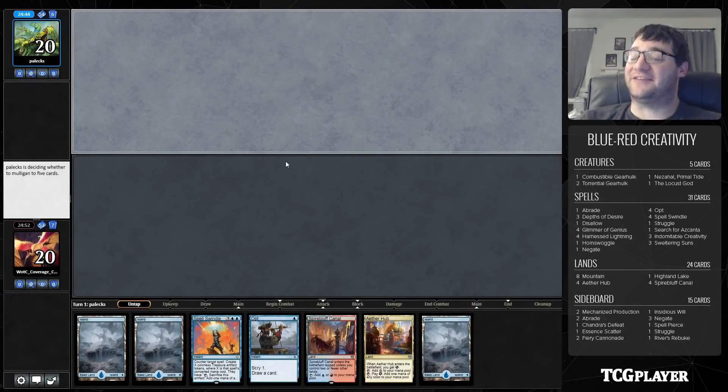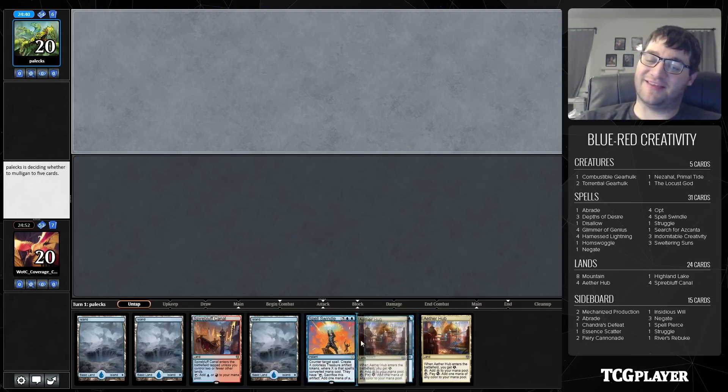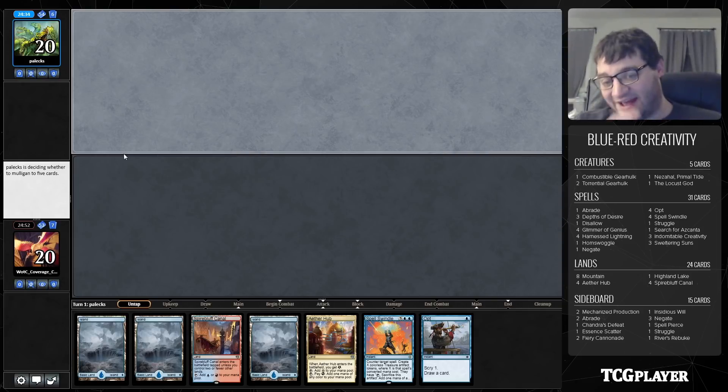Hello everybody and welcome back to Solving Standard. I'm Corbin Hossler and this is a fun brew — Indomitable Creativity. Shout out to Andrew Tolson who made day two of Grand Prix Seattle with this deck; he was seven and two at one point with it. This is a pretty nuts deck.